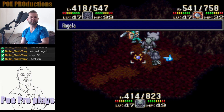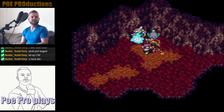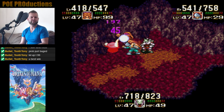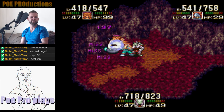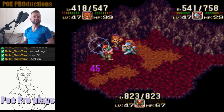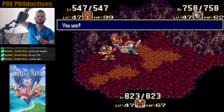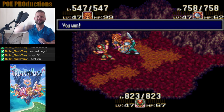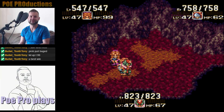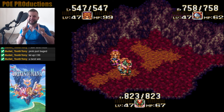Heal real quick with Durand. I think we're going to beat the Black Rabbite. And he's dead! Victory pose — you won! And you know what we got for that fight? Nothing. No experience, nothing. Just knowing the fact that you beat the Black Rabbite. And on that note, this bonus video is done. Make sure you guys subscribe to Poe Productions on YouTube and catch me later.